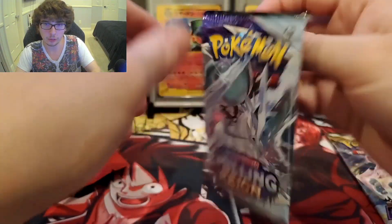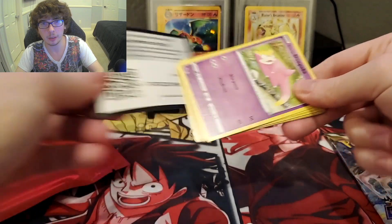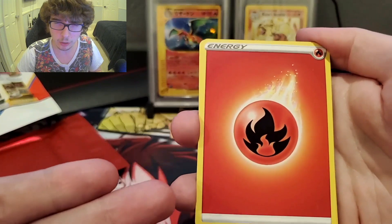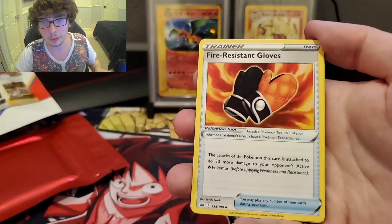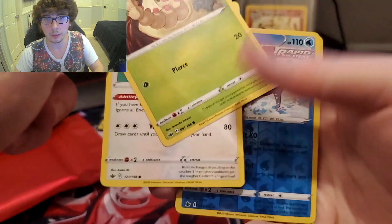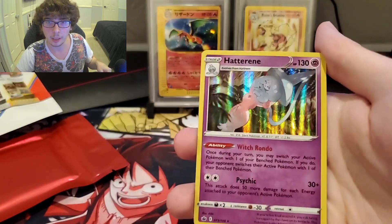Getting into our Chilling Reign, final two packs. We might have to leave everything to our red pack to get the heat, because right now we're not getting any of the pulls from these packs. Fire Energy. We got a Seel. Peonia. Fire Resistant Gloves. Galarian Slowpoke — we've seen that guy. Crabrawler. Snorunt. Weedle. We got a Castform — don't want to miss him. We got the Weavile. And we got the holo Hatterene.